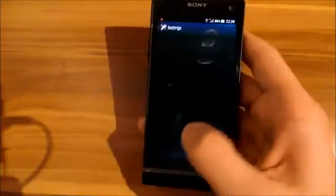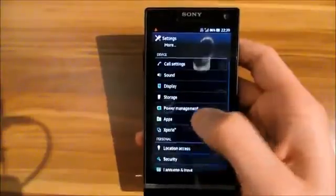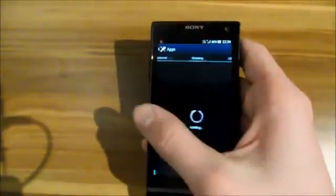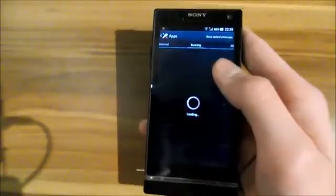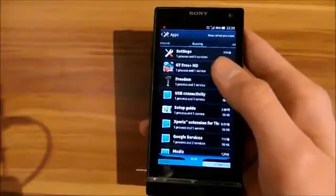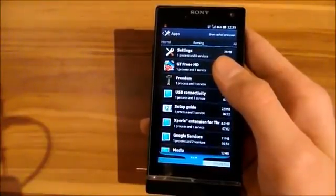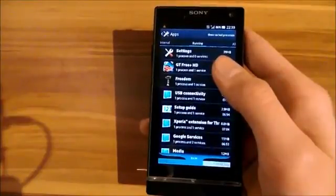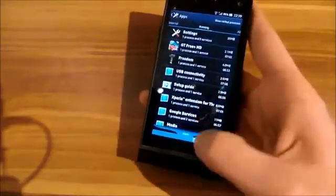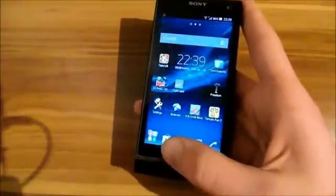Now I'm going to show the free RAM. So you have apps running here — I've got 288 and then 262 MB free RAM. It went down to 259, it's getting a little less. But I think it's good for free RAM.